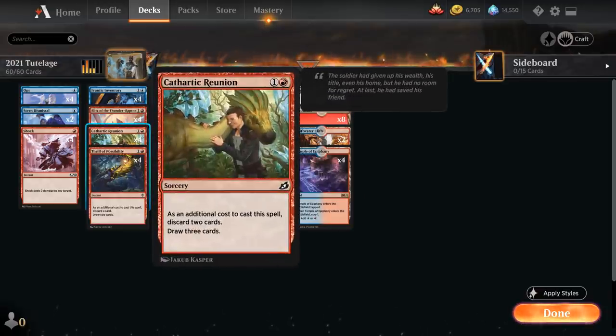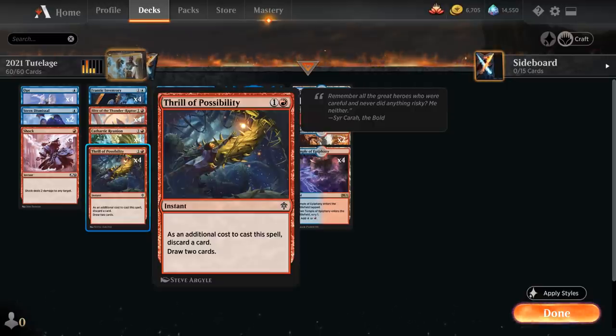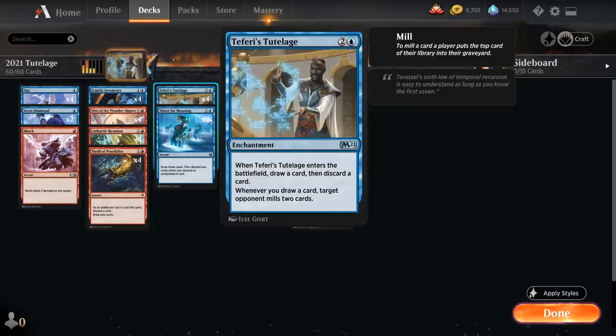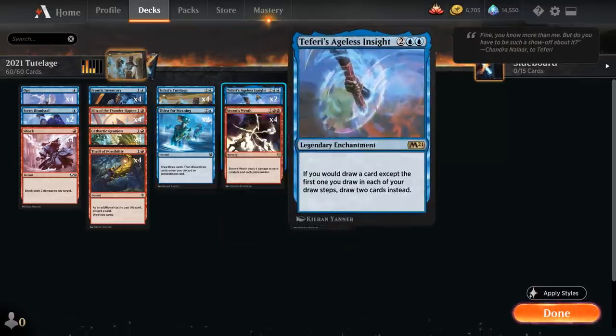We've got the full playset of Cathartic Reunion — discard two cards, draw three — and Thrill — discard one card, draw two. These enable the Tutelage, help dig for it, and let us discard cards like Inventory or burn spells in matchups where they're less useful. At three mana we've got the full playset of Teferi's Tutelage, and two copies of Thirst for Meaning — draw three at instant speed, then discard two unless we discard an enchantment.